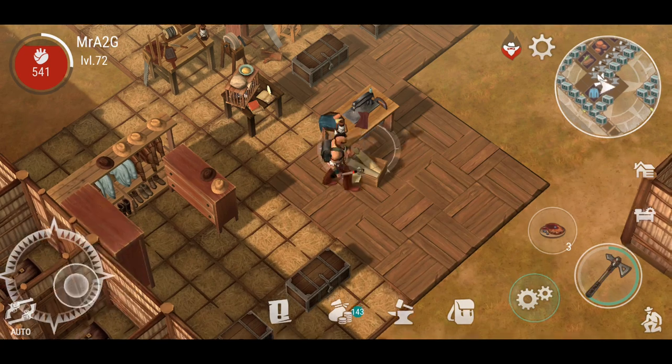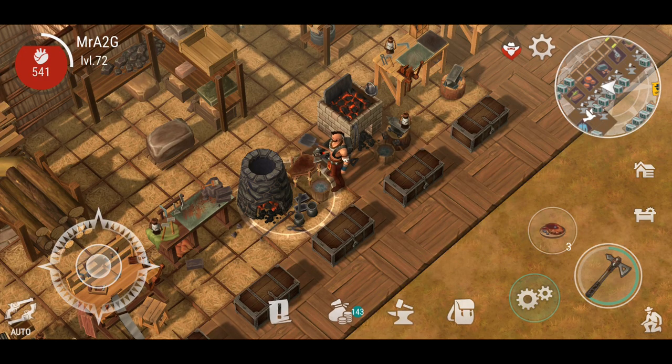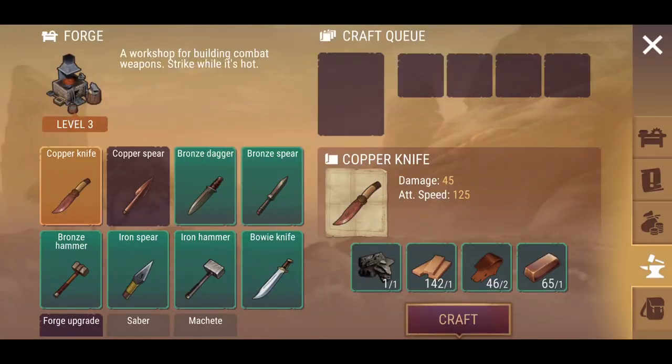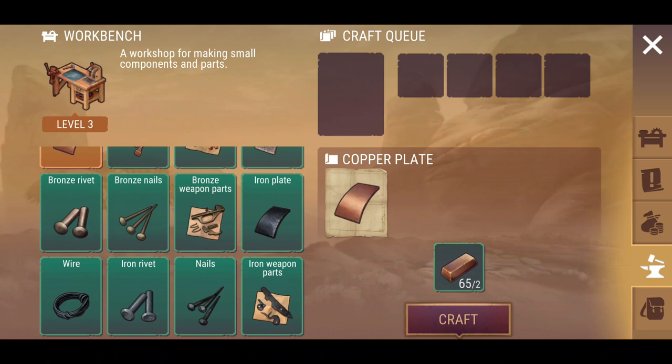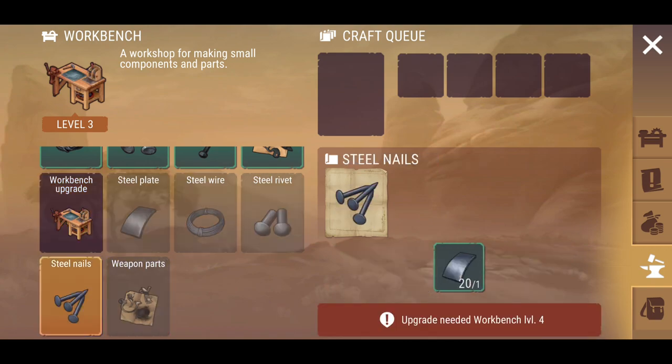A couple of other things to note: we will have the ability to finally get the armor clothing available to us and start utilizing better armor. The foundry will be upgradable, as would the forge, and this will finally allow us to create our own sabers. I think a lot of us are going to start using the saber in particular because of the ease of use and craftability. The workbench is finally upgraded to level four and we can get the steel components.